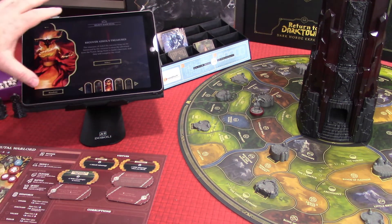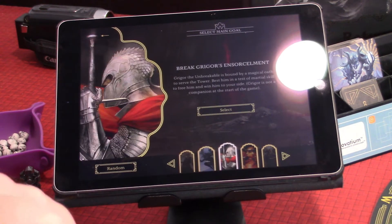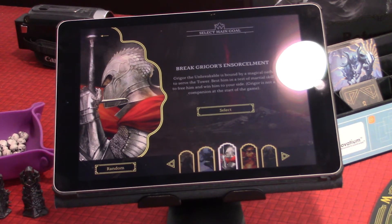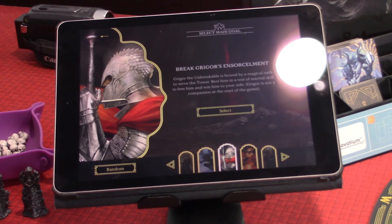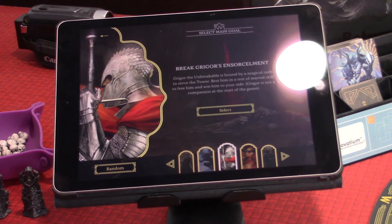The game normally starts with the Quest of Recovering Ascol's Treasures, which is the one you select when playing for the very first time. But we're going to randomize it. We get: Break Grigor's Ensorcellment. The description reads: Grigor the Unbreakable is bound by a magical oath to serve the tower. Best him in a test of martial skill to free him and win him to your side. Grigor is not a companion at the start of the game.